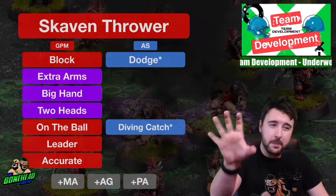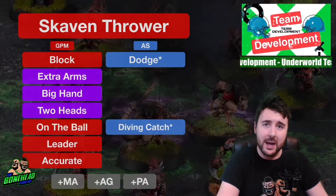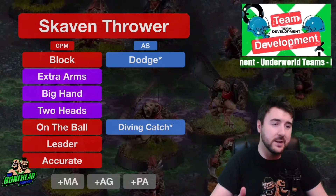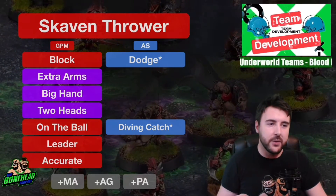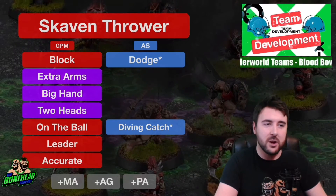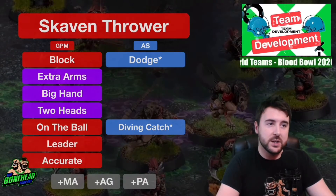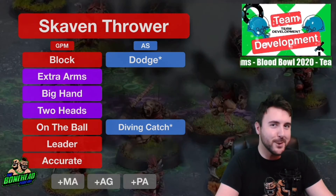To summarize the Thrower: the Block-Leader route makes him a game manager - boosting your team with Leader, consistent with Block, and On the Ball saves half a turn. If you want fun, Accurate is really cool, and Extra Arms, Big Hand, and Two Heads are all really good. He'll score some touchdowns so you should be able to pick your first skill deliberately, then just go mad after that.